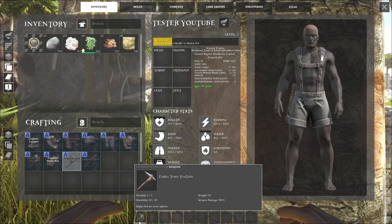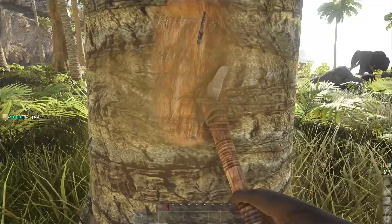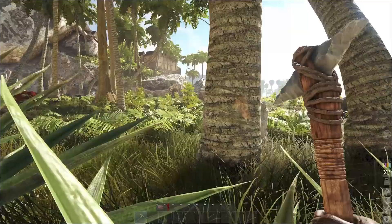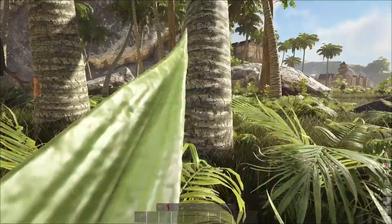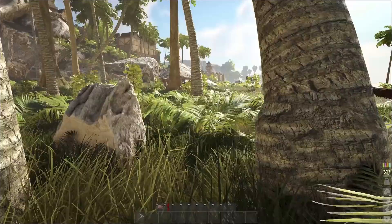If you use a hatchet on a tree, it'll get more wood. If you use it on a rock, you'll get more stone. And if you use it on a body, you'll actually get more hide. So those two are pretty much your main two tools. If you actually have your resources out and you're looking for very specific resources, I did a quick little overview on a different island that shows some different resources. So let's take a look at that really quick.